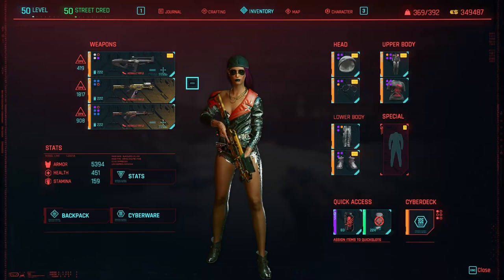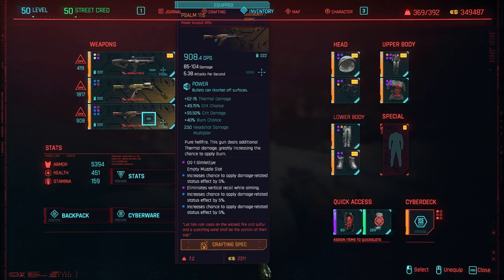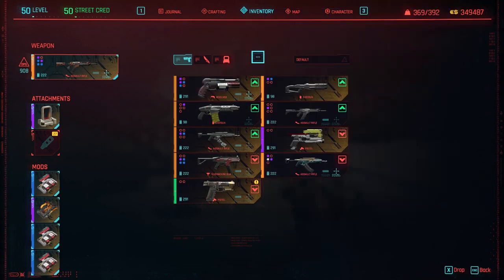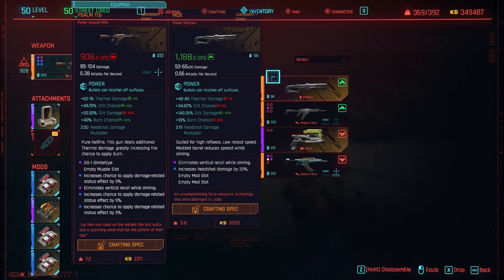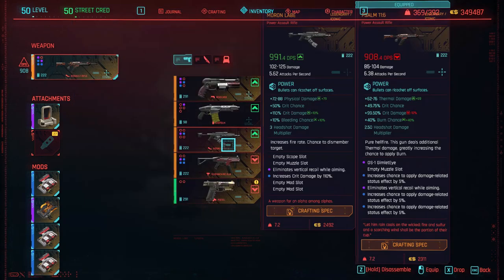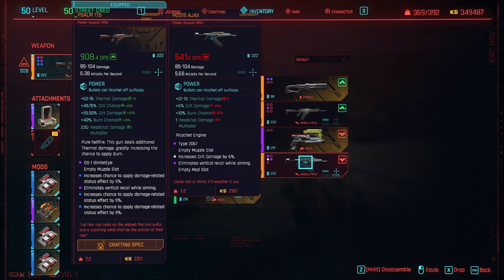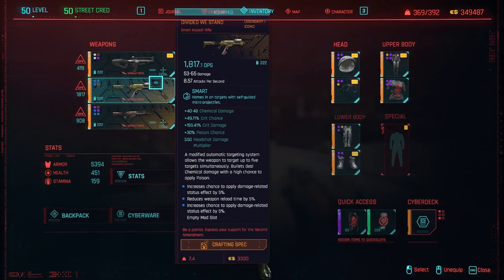Hello everybody, in this video we're going to test six different assault rifles. We're going to have the Nawaki, the Divided Withstand, Sound 116, the Copperhead, D5 Copperhead, the Moron Lev, and the Ajax, the M251S Ajax.